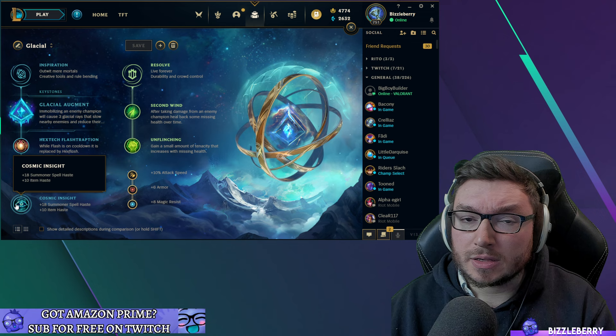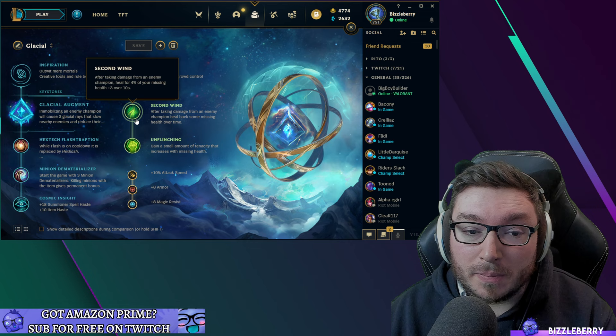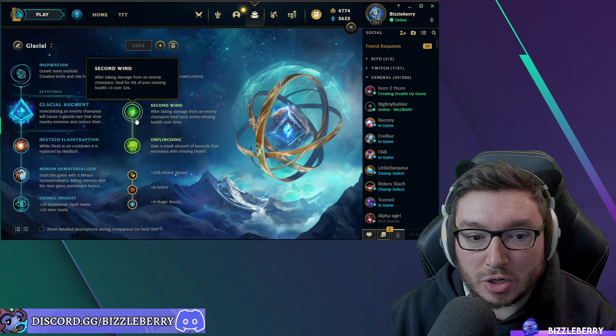For secondary runes, we're taking Resolve. Second Wind is a really good option since Nautilus has a lot of base HP — it means you recover a decent chunk of health during laning phase. Four percent of your missing health plus three over 10 seconds is solid, helping you shrug off occasional chip damage.